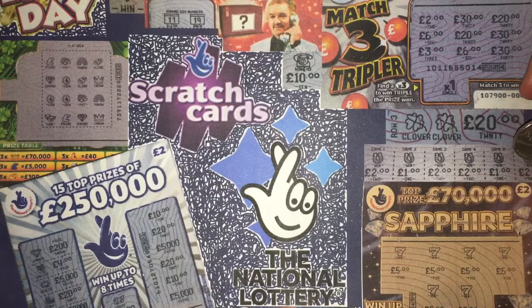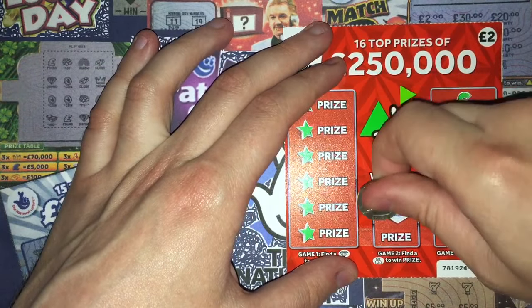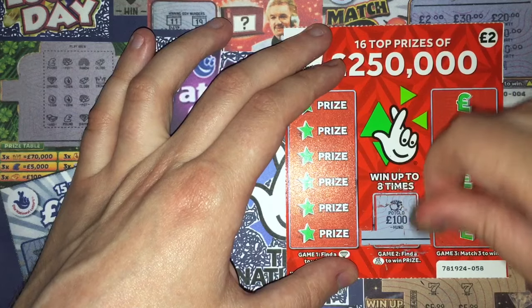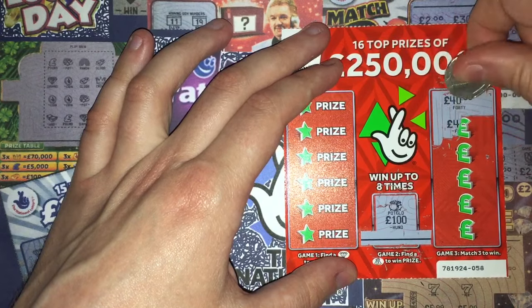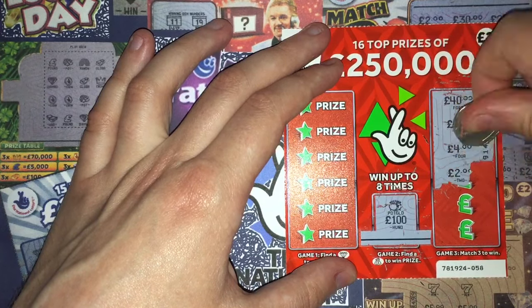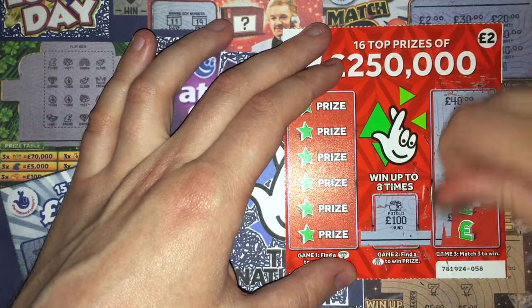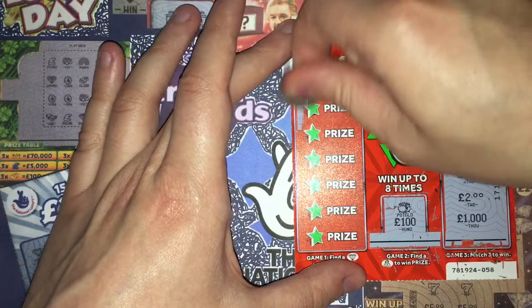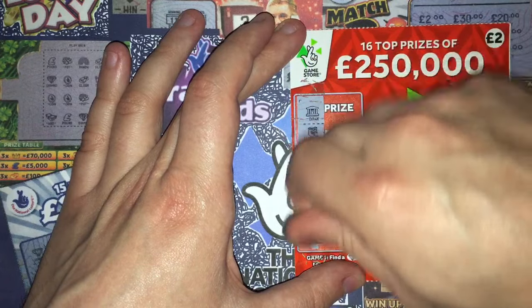Right then, card number 58 on the red ones. Money bag symbol, pot of gold. Apparently these are very hit and miss, although I seem to just keep missing. I've seen quite a few winners on them now, but I just can't win over a fiver. On the red ones — two fours, two twos — not even two pound. Any diamonds on this one? Nope.